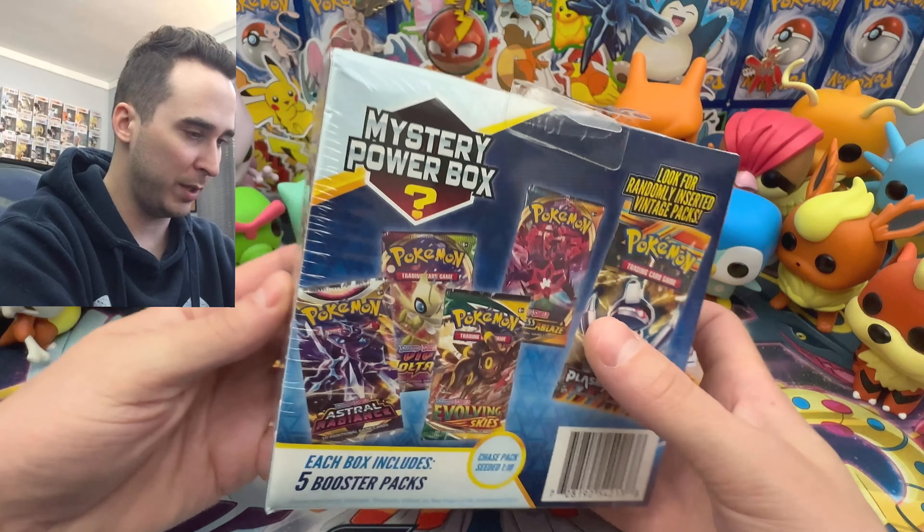Four to the front. Let's see what we can get. We have an electric type energy, trainer, fossil, Fletchinder, a Zoellis, Aeron, Torchic, Reverse, and then a Flygon regular rare. I think that was a green card too. So I'm pretty sure with this set in particular, if it's a green card, you're not going to get anything.